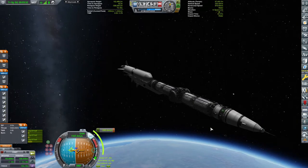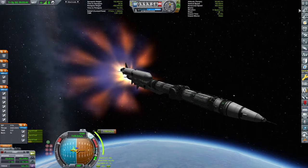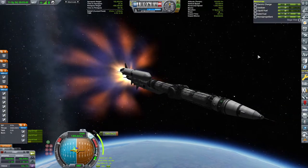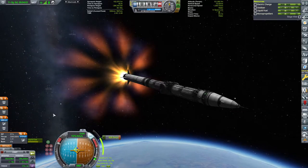We will be starting the burn in 10, 9, 8, 7, 6, 5, 4, 3, 2, 1 and ignition. There we go. Let's detach the boosters. Bye-bye boosters. And the main rocket is progressing.